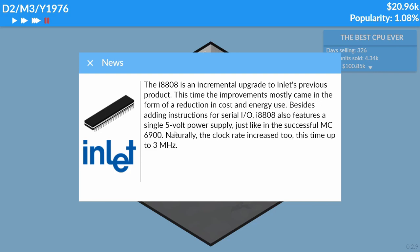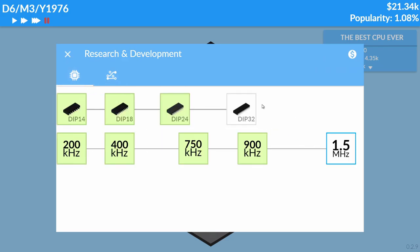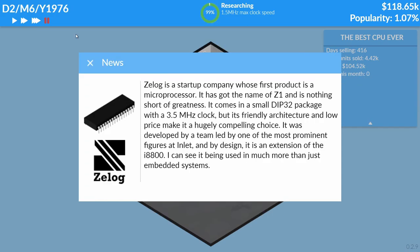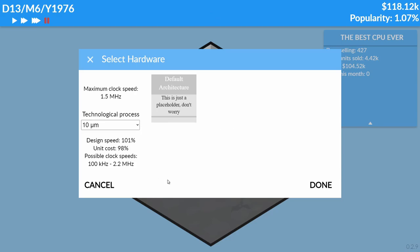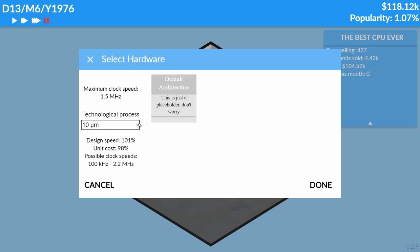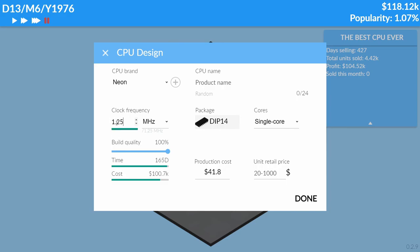Oh no — it has serial IO, 5-volt power supply, 3 megahertz. There's no way we can compete with 3 megahertz. Actually, we can make a 1.5 megahertz — that's pretty good. Bank, give me money. There's a competitor I don't even recognize — C-log? I don't know what company that's supposed to be. Okay, 1.25 megahertz it is, retail price $100 as standard. Please god, make me money.